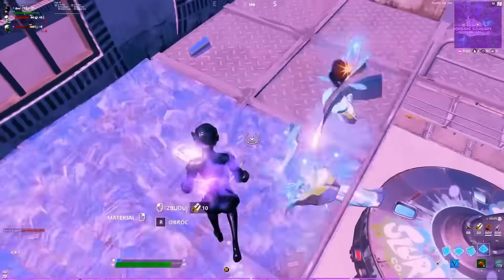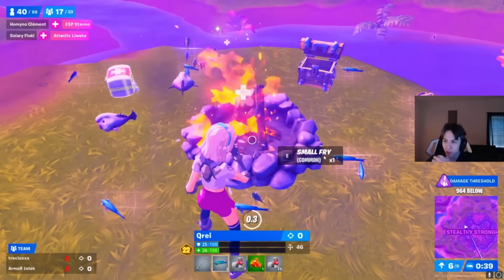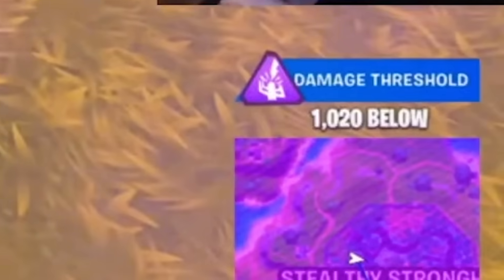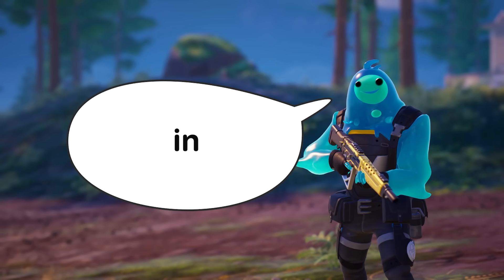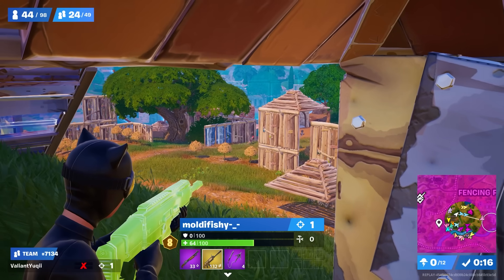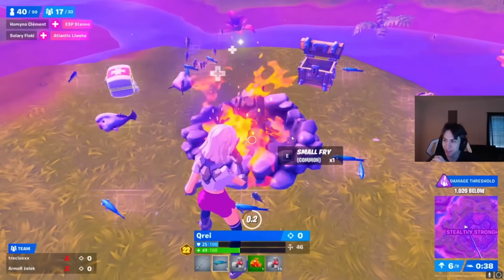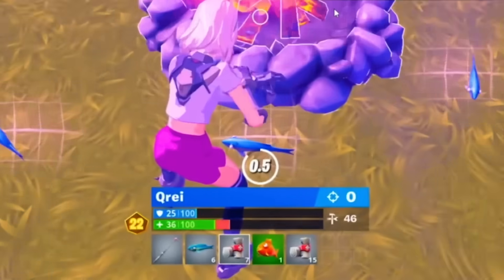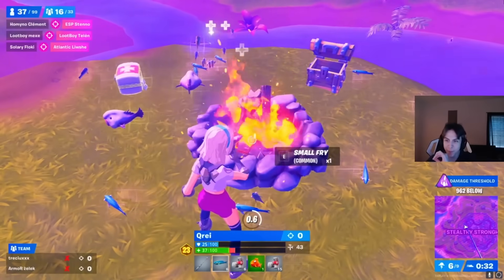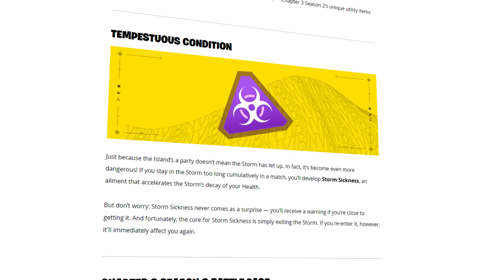Some players like Kree, who were attempting to qualify for the FNCS Grand Finals by playing Heal-Off in the Storm only, used an insane amount of heals to out-heal the damage. For any normal team you could out-heal Storm Surge in some situations, however this would leave you with nothing in your inventory, so it's just not worth doing. This only worked for Kree and the heal-off players because they had an abundance of heals around them and literally nothing else. The strategy was so game-breaking that the Storm Sickness mechanic needed to be added to counteract it.